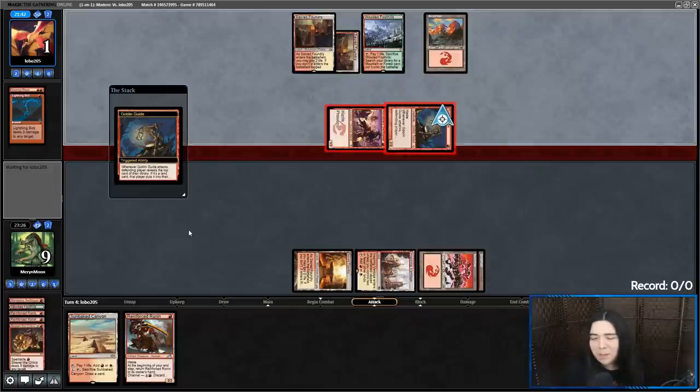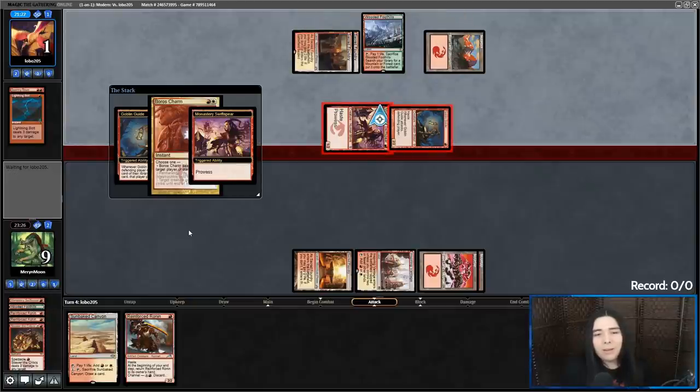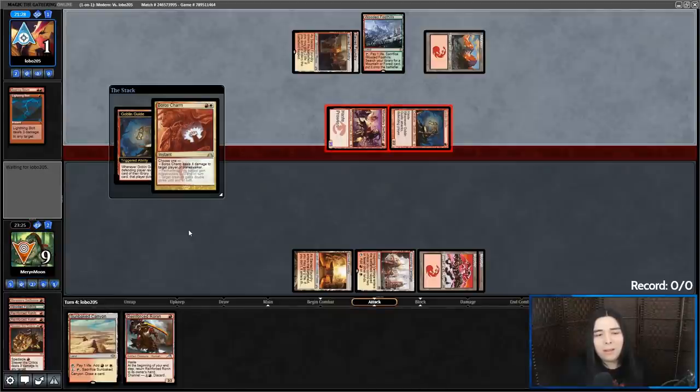Okay, if they have two one-drop burn spells here, we're dead. They got two cards left in hand, so this better not be Bolt Bolt. And Boros Charm — we're living. We're both at one here, but we're both living. This is as close as it gets.